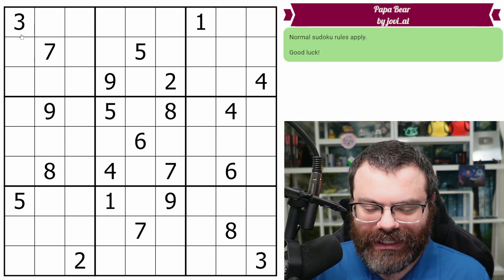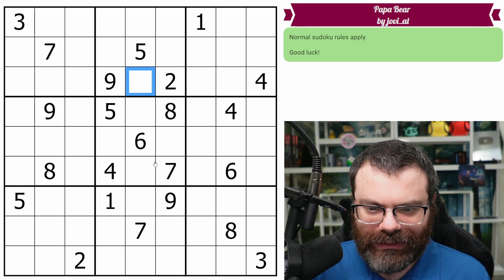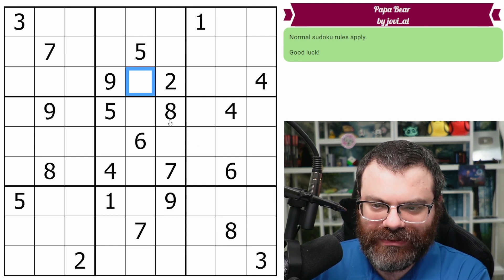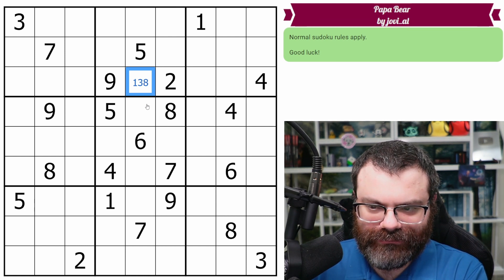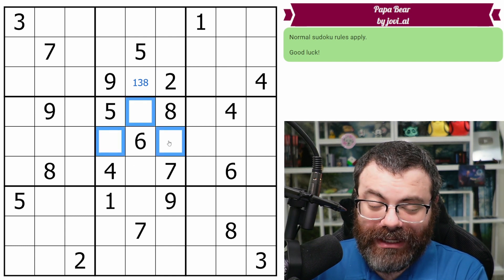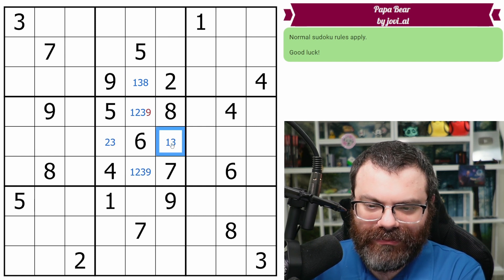Let's see — one, two, three, four, five, seven, nine. No repeats here. Are there any obvious restricted cells? This box is restricted — it's from one, two, three, and nine. That cleans up quite a bit.